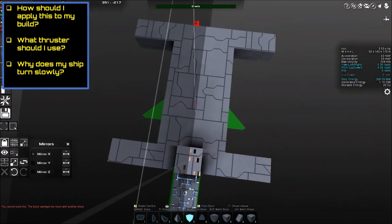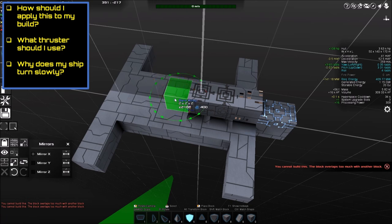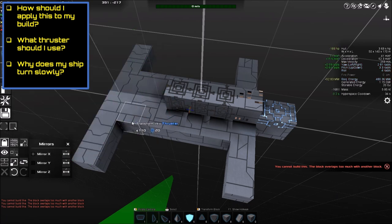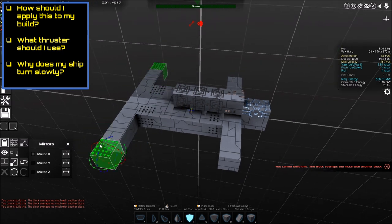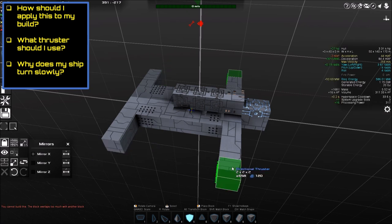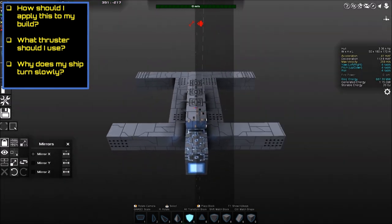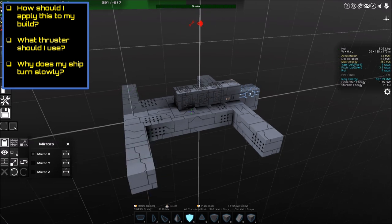Some common questions: how should I apply this to my builds, what thruster should I use, why does my ship turn slowly? You can build entirely with regular thrusters, directional thrusters, or gyros for maneuverability — you don't have to use all three. If you do combine them, gyros are best placed in the center of your ship since directional thrusters and regular thrusters don't benefit much from center placement. So if you have a center spot and you're lacking pitch and roll, put gyro blocks there.